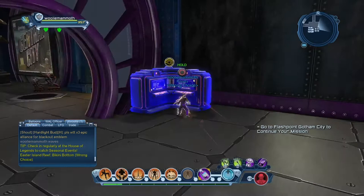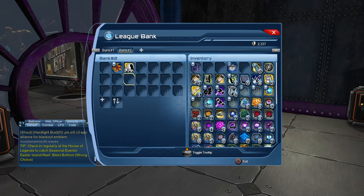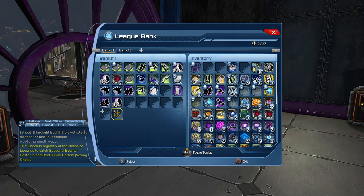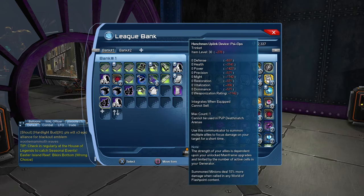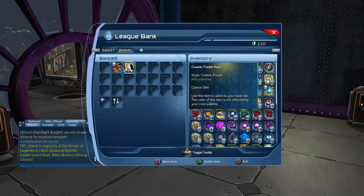When you first start you will only have one bank, and then you have to unlock the banks as you go. You only start with one or two rows, so you have to add new rows. If we go to add slots, we can see it's going to be 75,000 prestige for this next row. Another bank is around 35,000, but it only gives you one or two rows, so you need to add the slots as you go. You can add up to four actual banks in here — bank one, bank two, bank three, bank four.